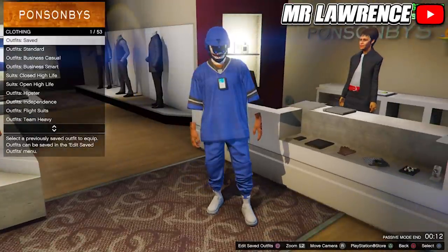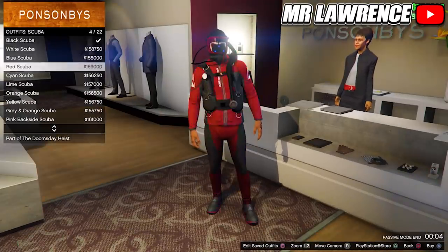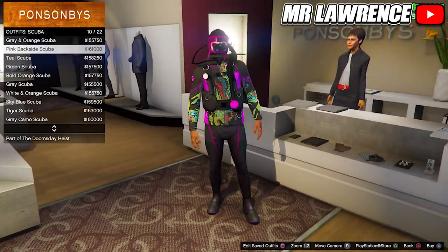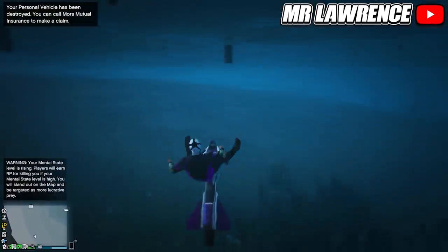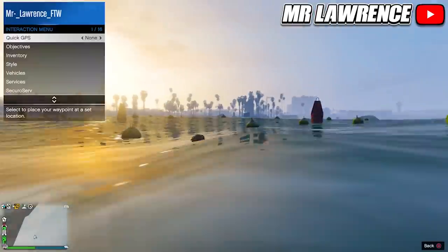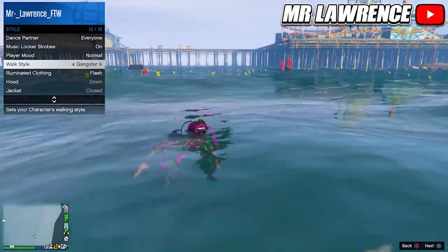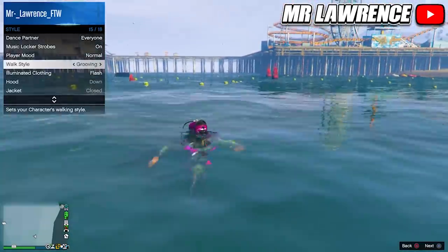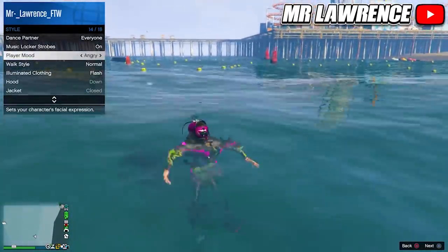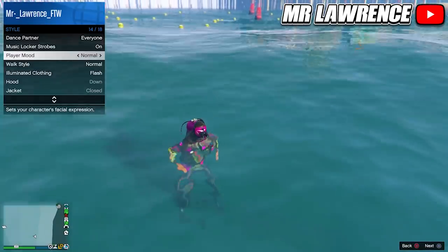Now I will show you how to save any scuba suit. First you will need to go to the outfit section at the clothing store, go to scuba suits, and equip one that you like. Now go to any body of water, then open your interaction menu, go to Style, go to Walk Style, and hold right on your D-pad for about 10 seconds.